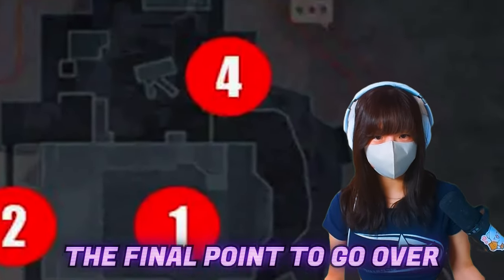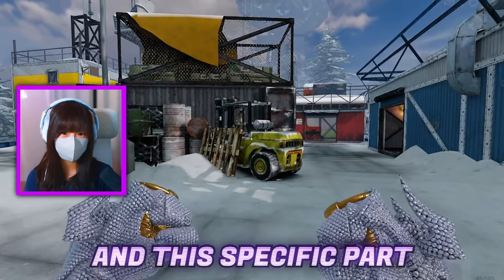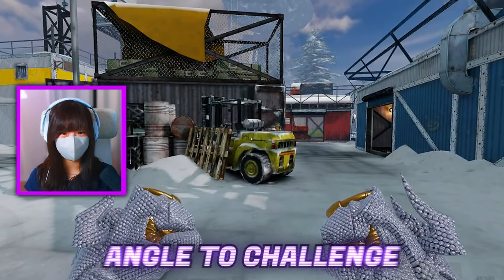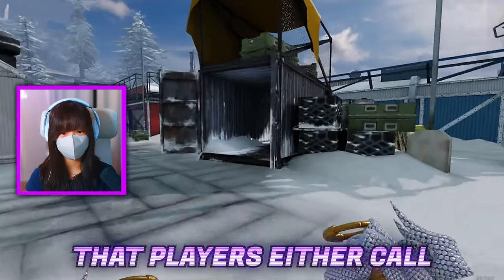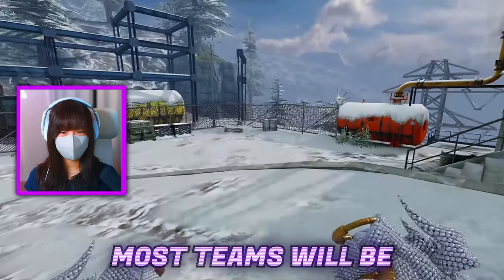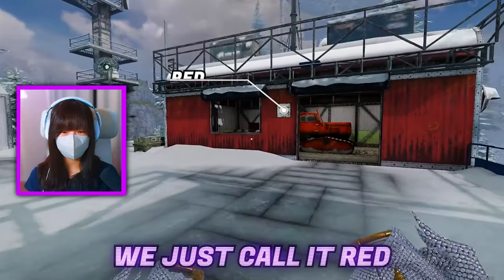Last up, the final point to go over is P4. To kick it off, we have Forklift over here, and this specific part being called Fork Heady because it's one of the hardest head glitches to kill players off of — just a very hard angle to challenge. Behind Forklift, we have this huge container that players either call Container or Cargo. For this point, it's not CT but called T or Deep Spawn, which is also the area most teams will be fighting for. This spawn is connected to this red building that we just call Red.